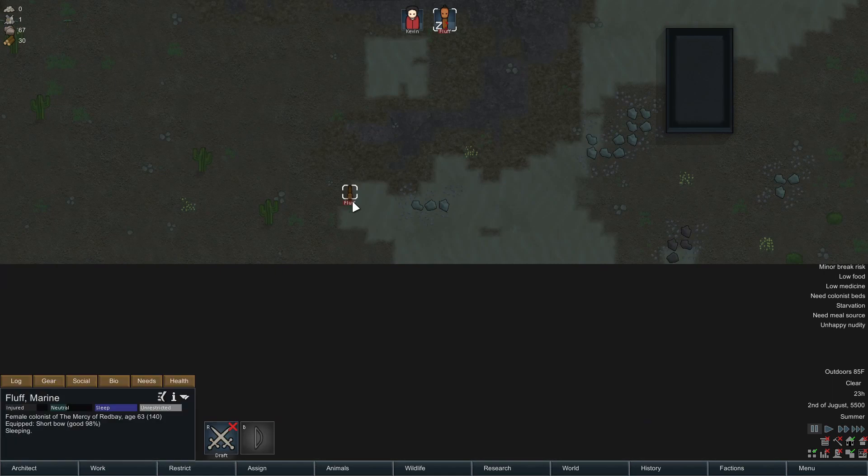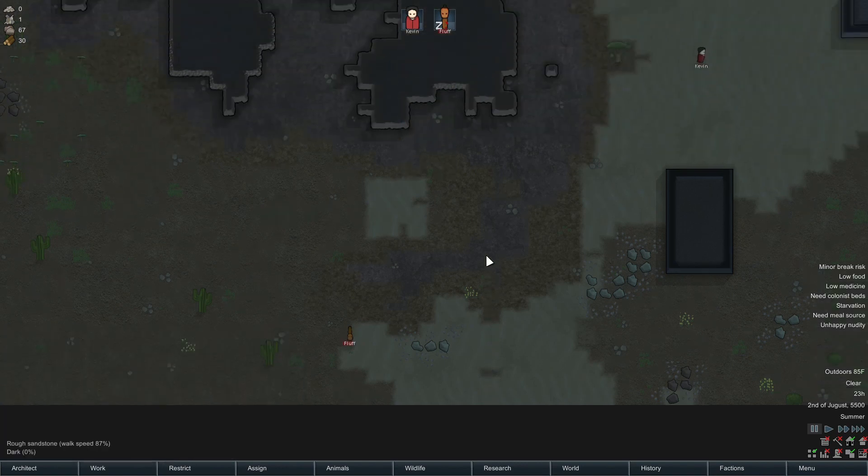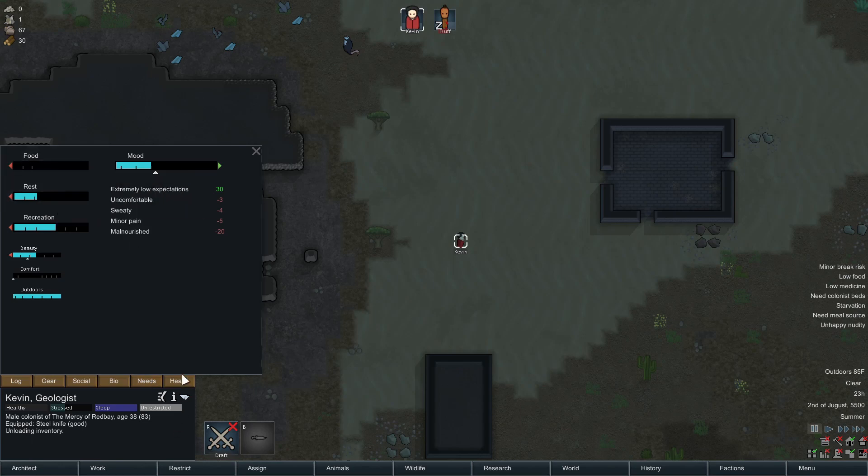Fluff obviously fell asleep right away — she's still injured. She has heat stroke among other things. She needs food and rest. Kevin also needs food, but other than that he's actually doing really well. This list used to be huge.